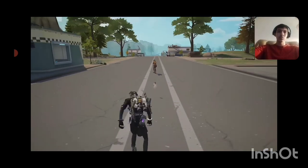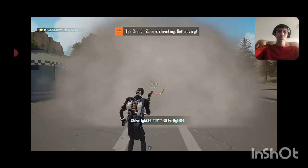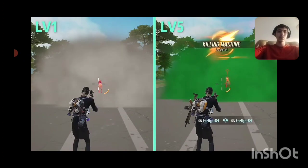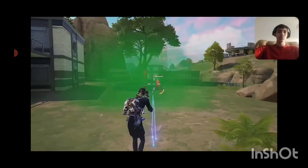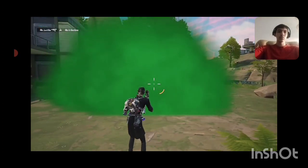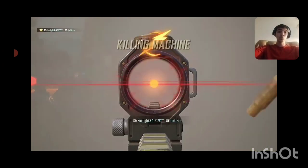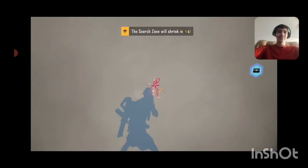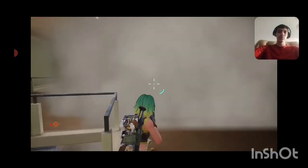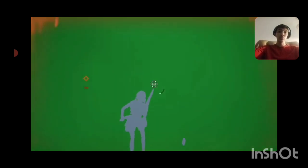His tactical skill, Smoke Bomb, can blind a small area of vision, serving as a distraction and aiding teammates. Upon reaching level 5, the smoke becomes toxic due to unconventional experiments. With his passive skill, he can easily manipulate vision to his advantage, blinding enemies while retaining his own sight. His passive skill, Eye of Truth, allows him to clearly see enemies in smoke bombs and shoot them through the smoke. He can also throw the bomb right into their face, causing blindness and damage.